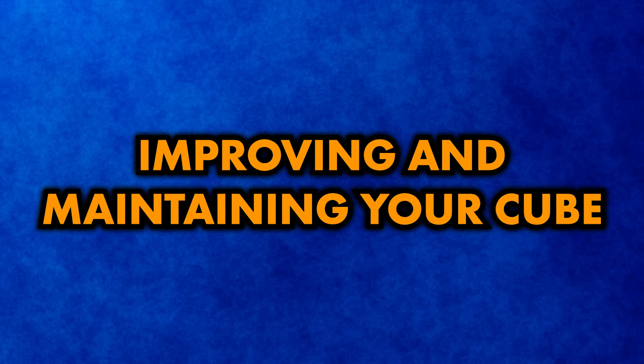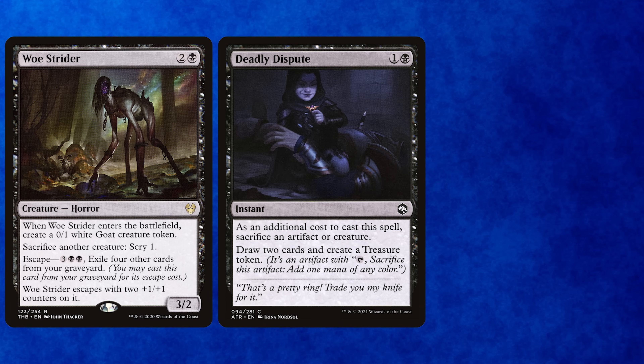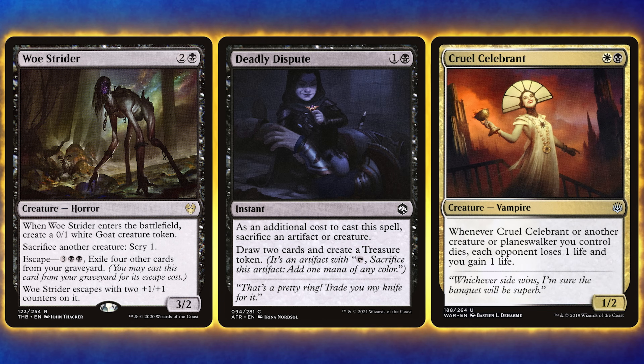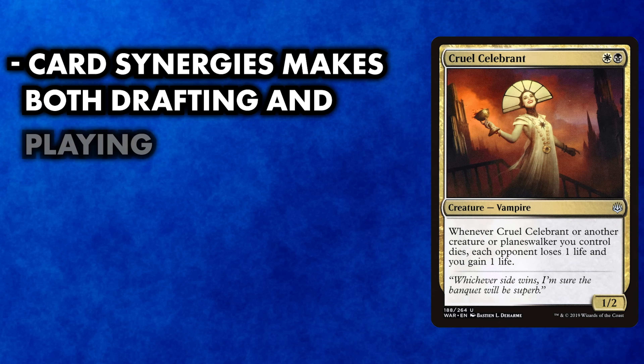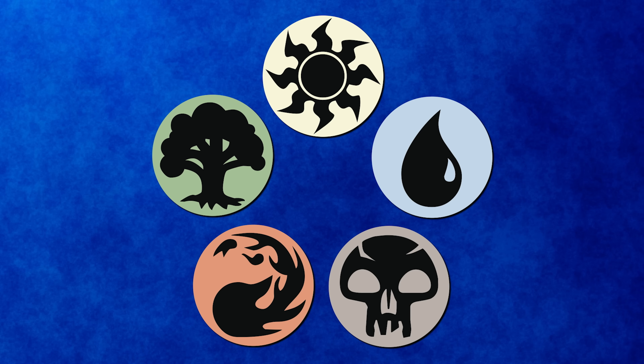Once you've built your cube, there's plenty more cube design fun to be had. The beauty of owning a cube is there's endless room for tweaking, improving, and keeping it up to date with many new set releases. An intermediate cube will have more complexity than just a pool of independently strong cards. Adding intentional synergy and developing archetypes for each color pair will allow drafted decks to become more than the sum of their parts, leading to more engaging and replayable gameplay.